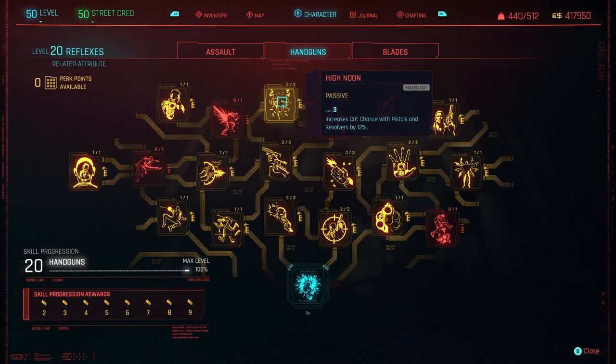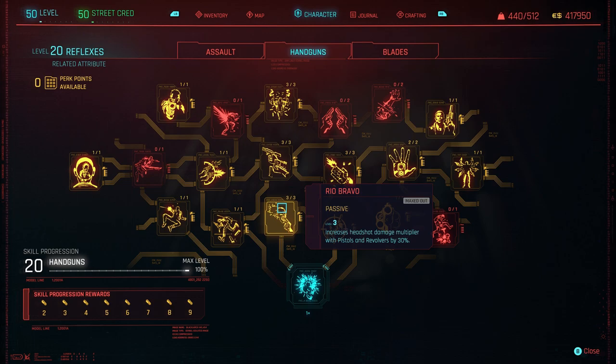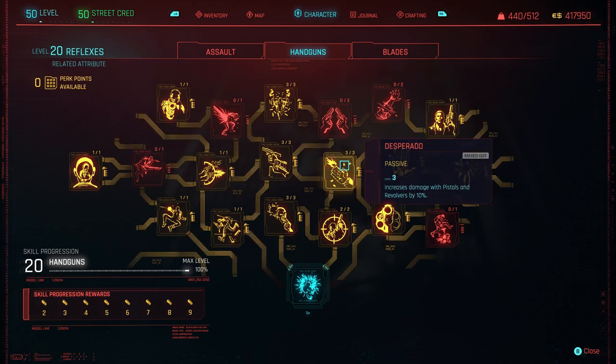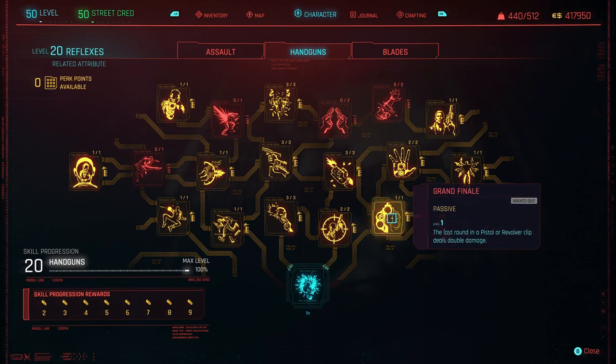High Noon — increases crit chance with pistols and revolvers by 12%. Gunslinger — reduces reload time for pistols and revolvers by 25%. You'll definitely want this one because the Comrade's Hammer is very slow at reloading. Just down here, we've got a little bit more headshot damage multiplier. On Fire — just spec into all of these if you can. Desperado — increases damage with pistols and revolvers by 10%. Long Shot Drop Pop — increases damage with pistols and revolvers to enemies 5+ meters away. Always well worth having. Grand Finale — the last round in a pistol or revolver clip deals double damage. You'll want that one — and I'll show you why in a second.